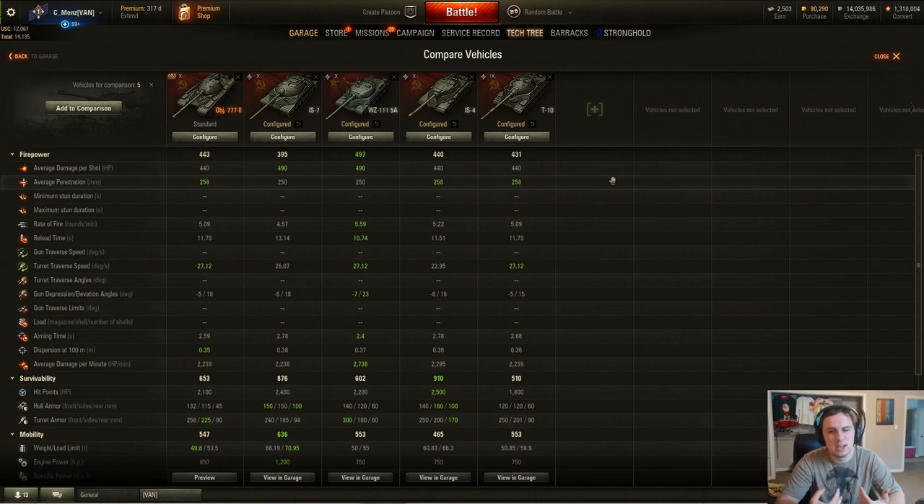Now looking at the rate of fire and DPM, the Object 777 version 2 is basically identical to the T-10, and it's slightly worse than the IS-4 when it comes to damage per minute — not by much, just a hair. The stats are identical to the T-10, except the dispersion is just a little bit better than the T-10's.